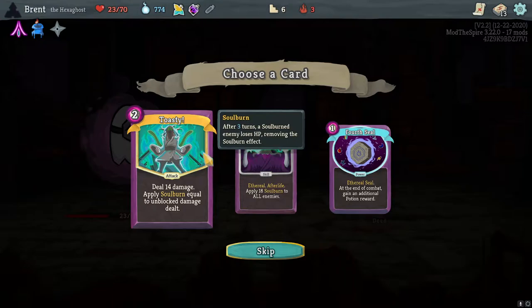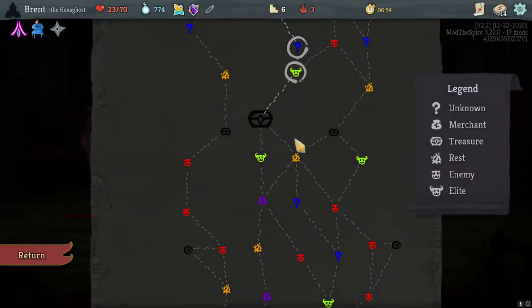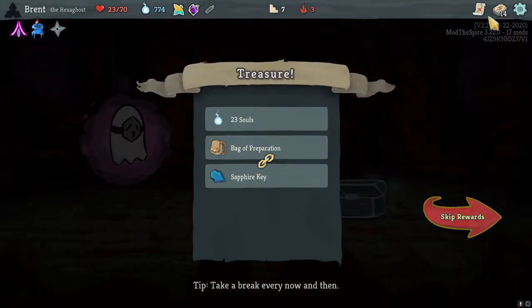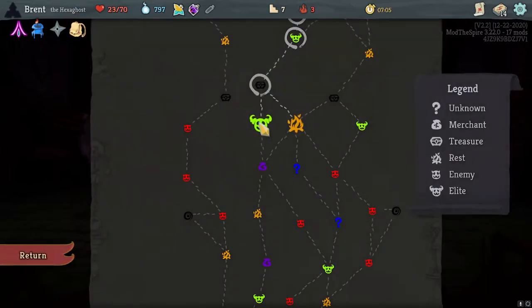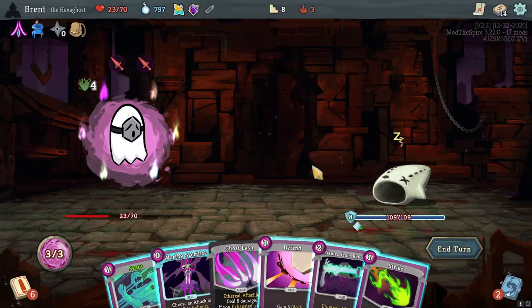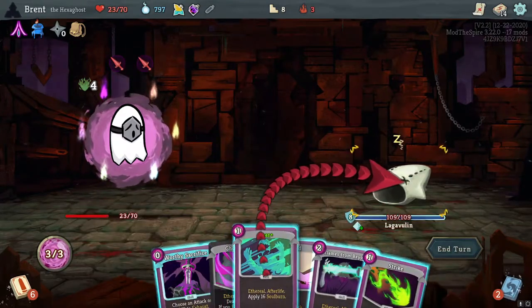Did not matter - took a lot of damage. Shuriken, three attacks, game one Strike, not that great. Flames From Beyond has also been changed - it's now not just free, you can actually play it for its effect. Toasty plus one equals seven block damage. It's definitely Flames From Beyond. I'm intrigued why they changed it - probably because it was just so much free damage.